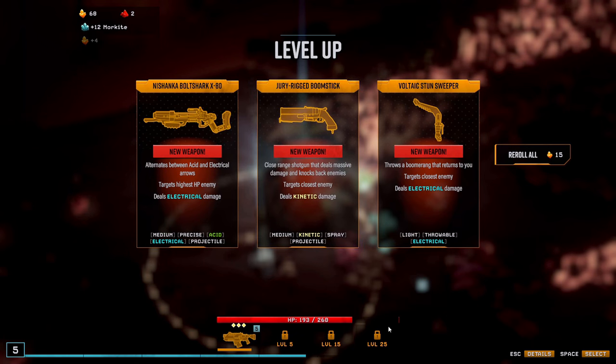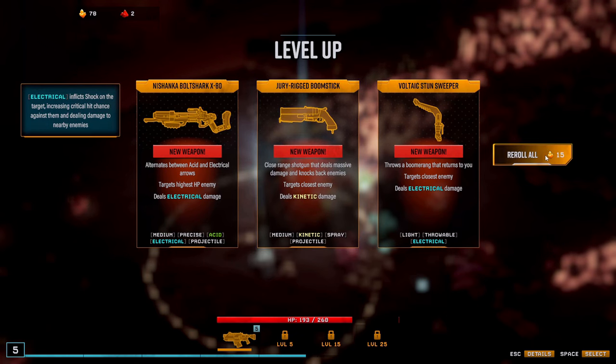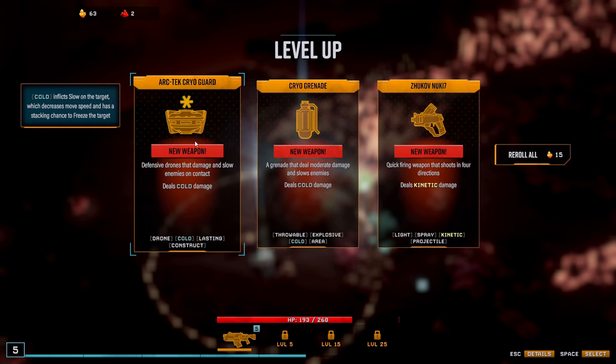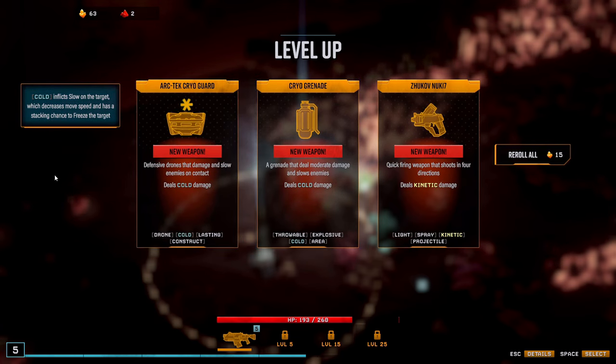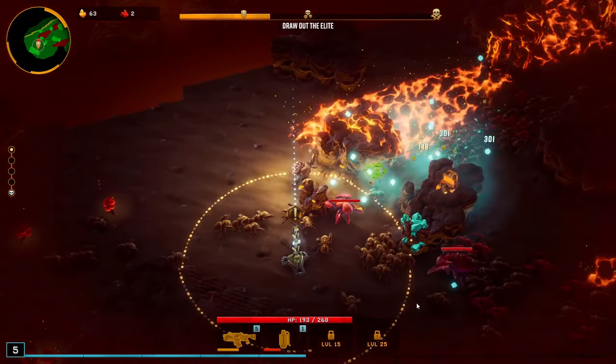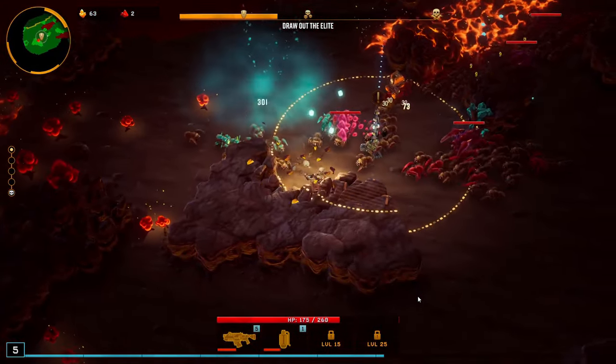Stupid Morkite in the landing zone. Okay, I want to reroll — I really want the Grenade. Hey, Cryo Grenade! And there's also the Cryo Guard, and we also just saw the Boomstick, so that's probably maybe all our weapons. For now — Cryo Grenade!